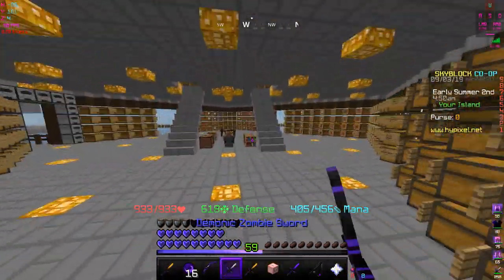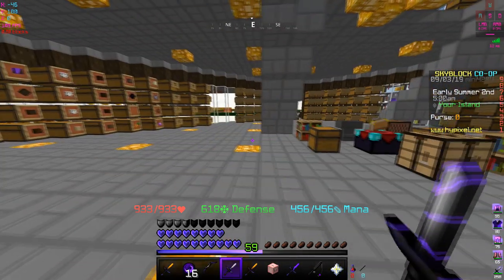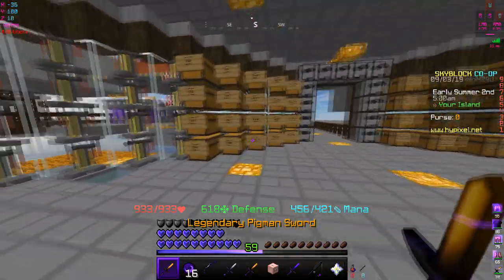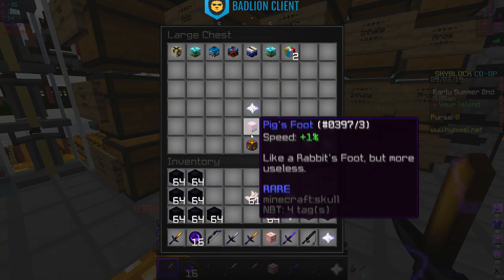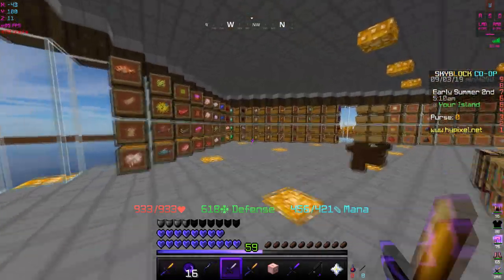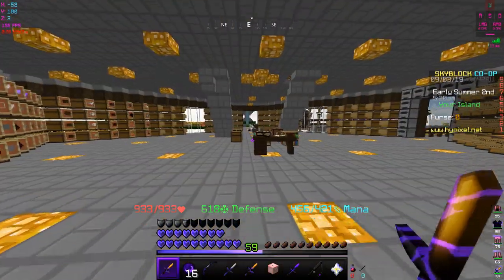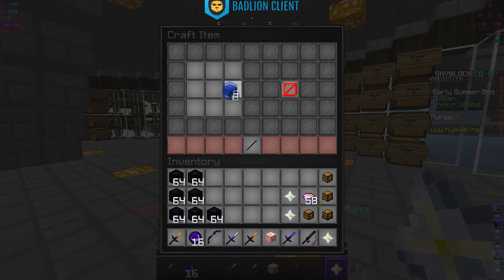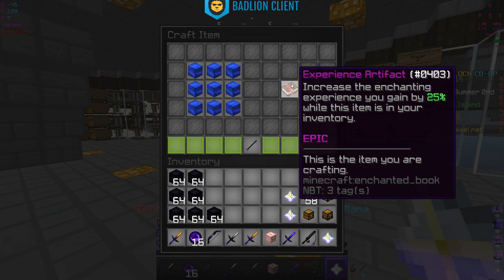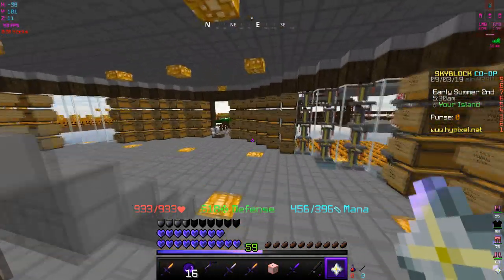You can't stack the crystals, which sucks, but it makes sense — it would be too overpowered. I guess I'll either sell the extra one or keep it. I'll put it in the chest with my other talismans. Now the real question is whether we can put the crystals in the talisman bag. But first, let's make the experience artifact, which increases enchanting experience gained by 25% while in your inventory.